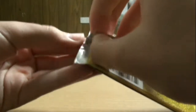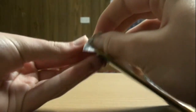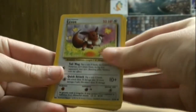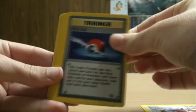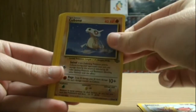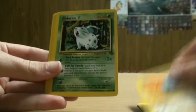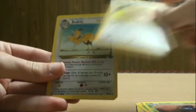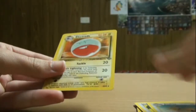Onto the last pack, hopefully we get something good. Got an Eevee, Pokeball, Pikachu, Spearow, Cubone, Rhyhorn, Nidoran Female, Gloom, Lickitung, Dodrio, and Electrode rare.